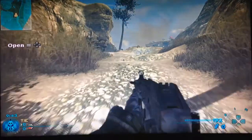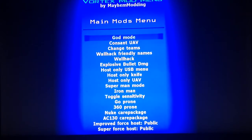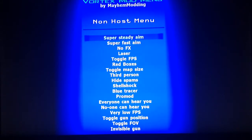Every time you come on to the game it's like normal. Here is the stuff you have to enable. Go to Main Mods, go to Enable Constant UAV. I don't use wallhack because sometimes that glitches out. Constant UAV is just easier for me. Then go down to the Non-Host Menu.